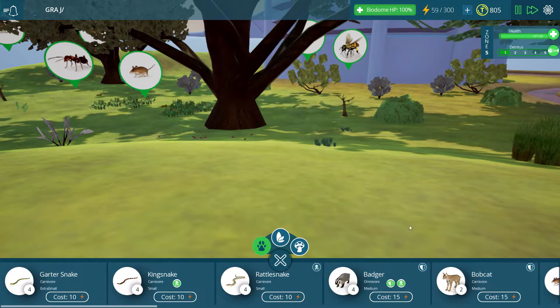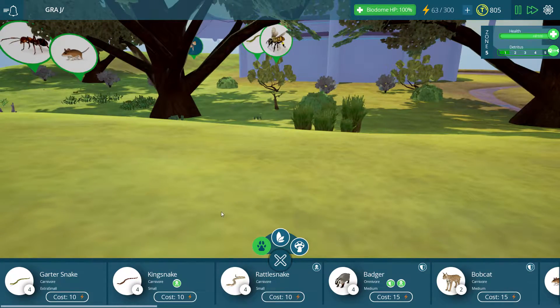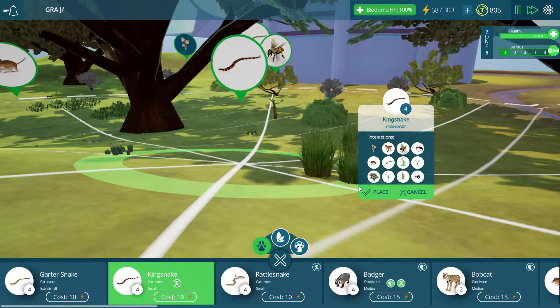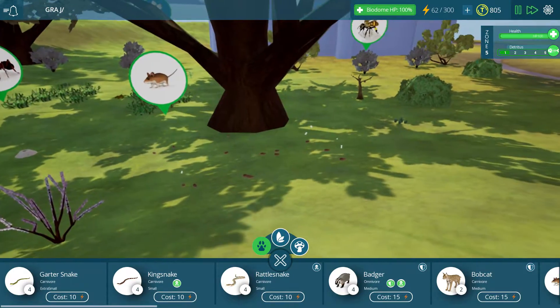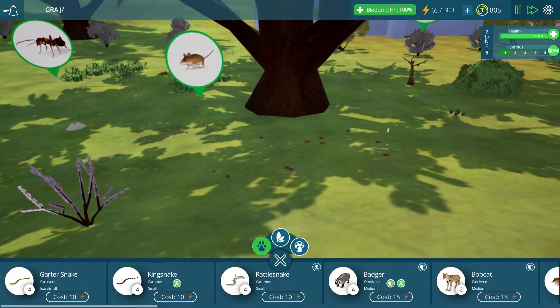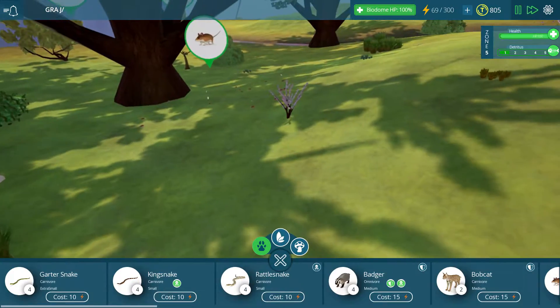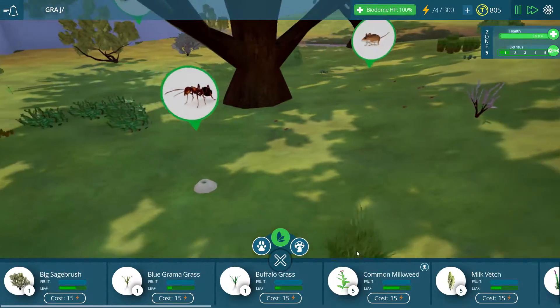What else we can do here is start putting down a couple more critters. I think I'd like to put down some rattlesnakes. We have a bunch of mice kind of doing their thing over here, sleeping on the job. The rattlesnake is going to have a real easy feast, because apparently all the mice are having a siesta.